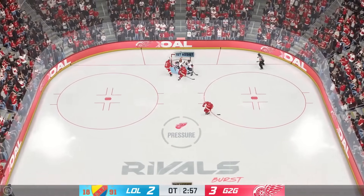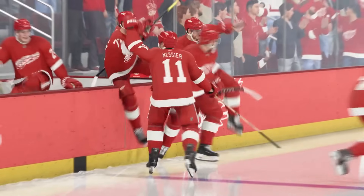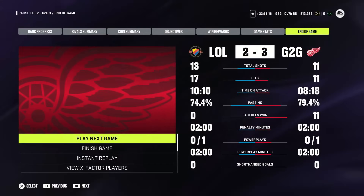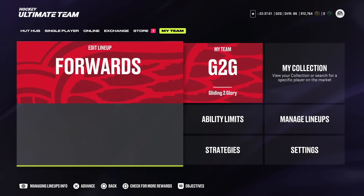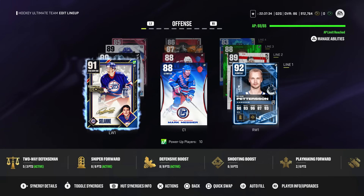Hederman across to Lindstrom, and he scores! We beat the smurf account and it feels good! Gliding to Glory walks away with a victory. Your final stats — we probably didn't deserve to win, but that's okay. We finish off this week's episode with 912,764 coins. We've spent 74,000 on upgrades, meaning we've made a grand total of 986,000 coins in this series since day one. Thanks for watching guys, have a great night, and I'll see you next week with another episode of Gliding to Glory.